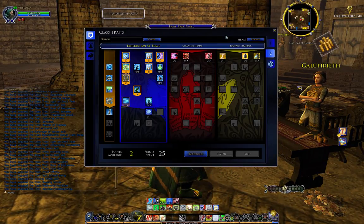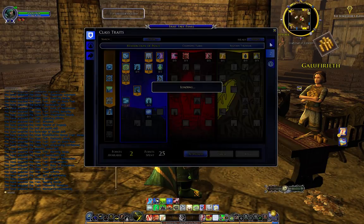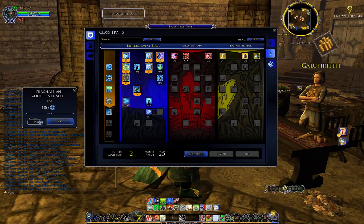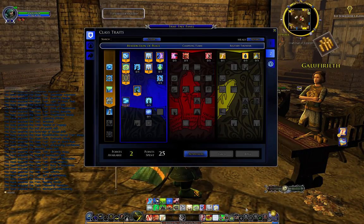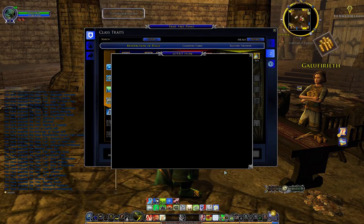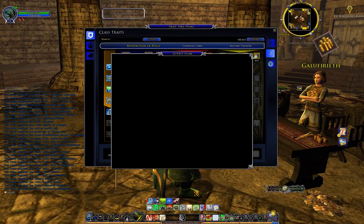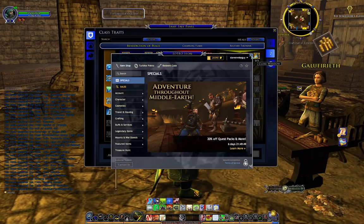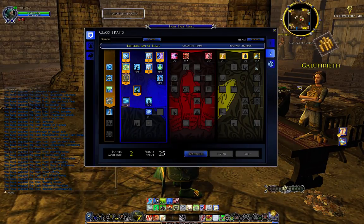Just go to the traits panel and switch over between tabs. You can buy more tabs — an additional slot costs 100 mithril. Mithril is something you can buy from the LOTRO store using turbine points, which is essentially cash that you spend in game.